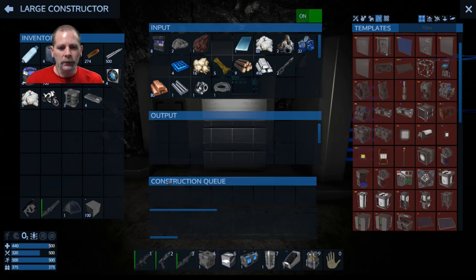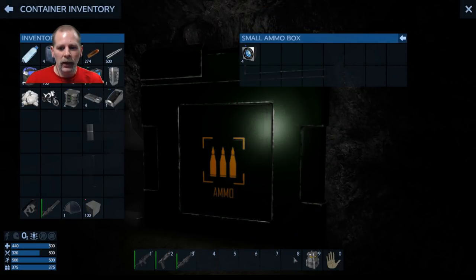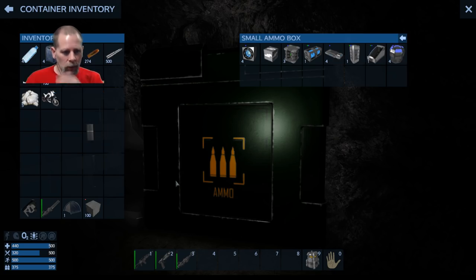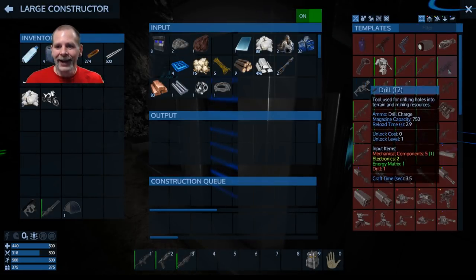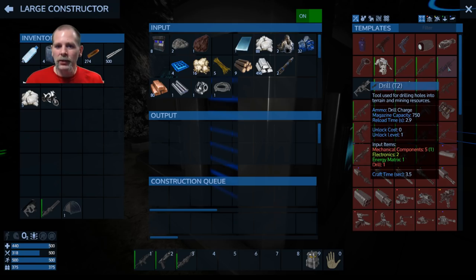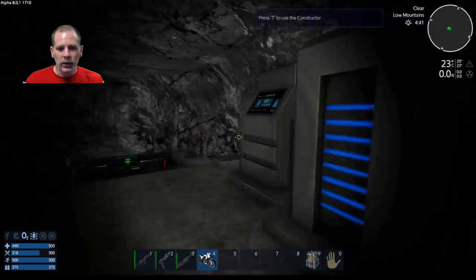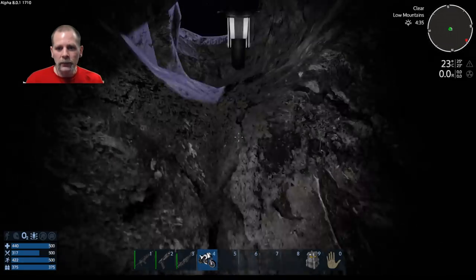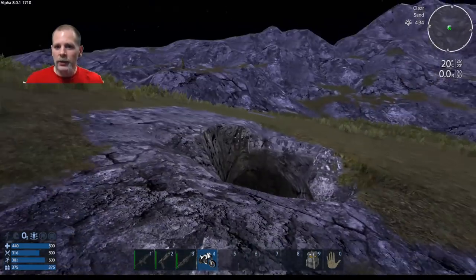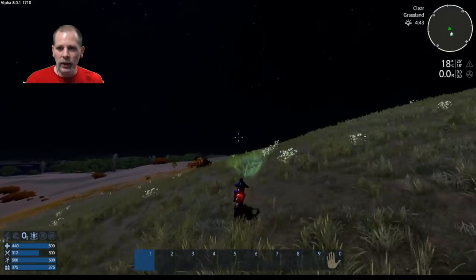We're going to put down the small ammo box here and put the HV parts in it. With all the drones out here I do not want to bring out an unarmed hovercraft. I'm going to need steel and iron to do the tier-two drill as well. So we're going to take the bike out — the other iron deposit is right over here, about 300-400 meters away. We're going to go drill it.